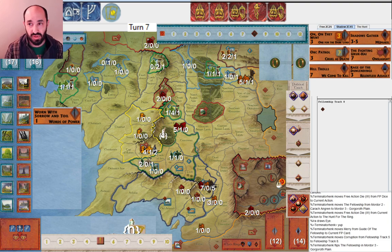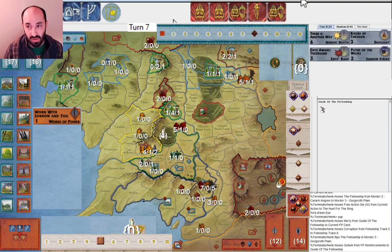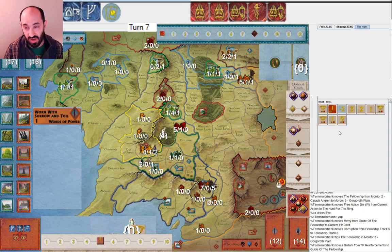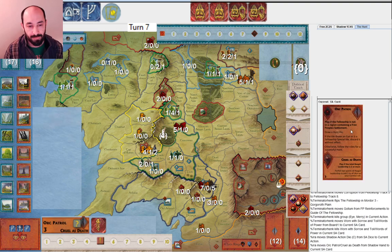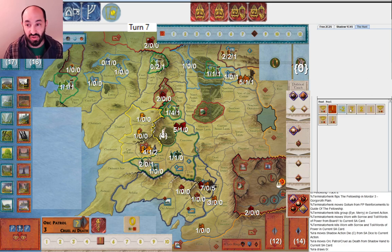They're four away from losing. I can play Orc Patrol here and potentially get them. I play it here - though maybe I should have saved Breaking and played Breaking here, then Orc Patrol next after they hide. This way they can't use Gollum's ability to reveal and reduce corruption because they're already revealed. I ended up drawing a zero. My calculation was one, two, three, four, five, six good tiles, three bad eye tiles - I don't want to draw the red one either, but that's still only one corruption. That's what happened - drew a zero.